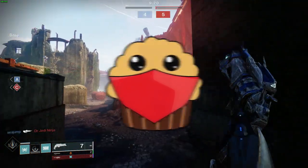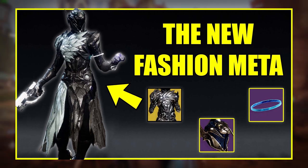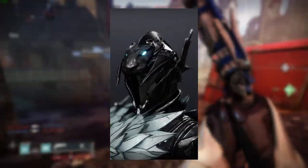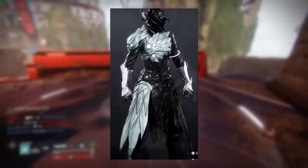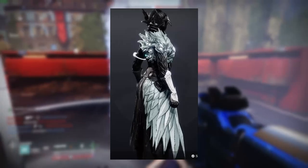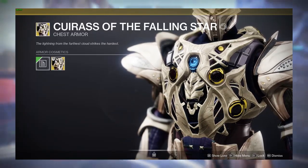Yesterday I did a video talking about the Phoenix Fall ornament for the Phoenix Protocol, which is possibly the best ornament we've ever gotten in the history of this franchise. Today I want to talk about another amazing ornament — the one for the Cuirass of the Falling Star, called Comet Stir in Dream.